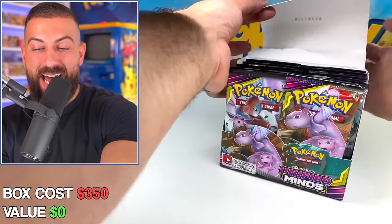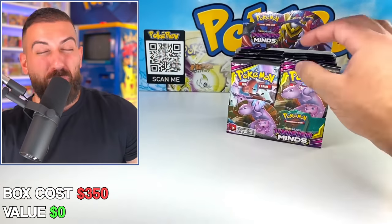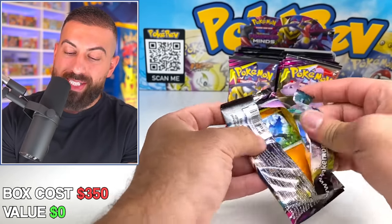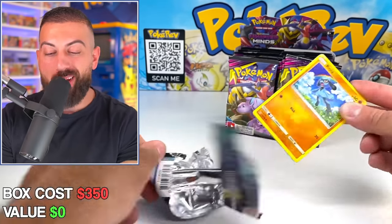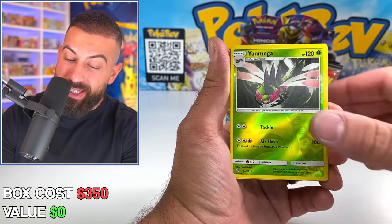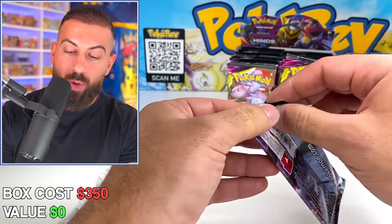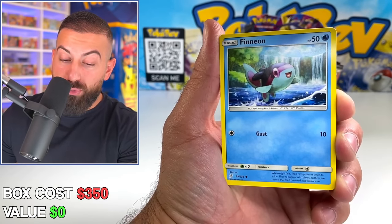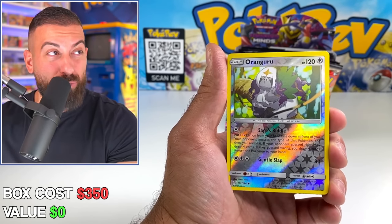We have 36 booster packs inside this box, and we just want to see how we do — is it worth opening a booster box that costs $350? We start off with the Espeon and Deoxys. The set was released in 2019, and Espeon and Deoxys only has a regular GX you can pull; it didn't get a Rainbow in the actual booster packs. The number one most expensive card in this set is going to be the Rainbow Mewtwo and Mew card, which goes for around $100 raw, or about $400 in a PSA 10.